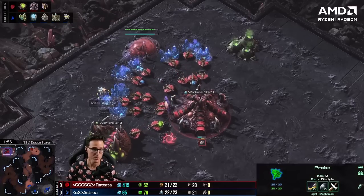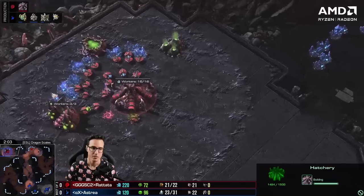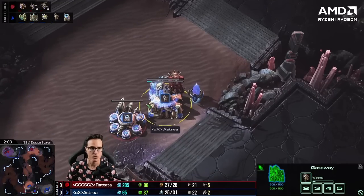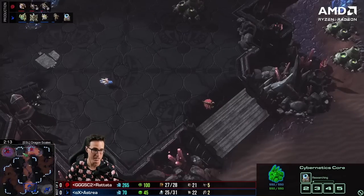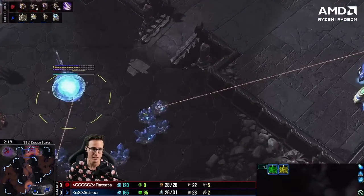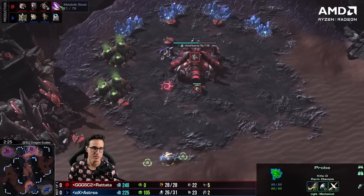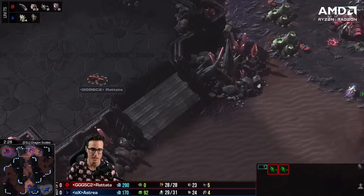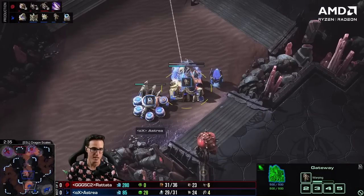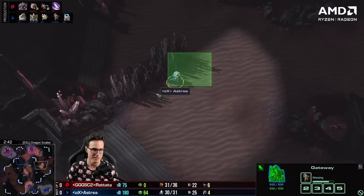Rattata needs to handle the incoming Adepts nicely. The probe's already being a bit annoying, and it's forced Rattata's third base out very far from his main. That may be all part of Astraea's plan — force a far-away third then chrono Adepts immediately. Warp Gate starting with no delay tells us a ground style is coming. He's building a Robo and a second Adept chronoing forwards. Let's see what damage he can find.